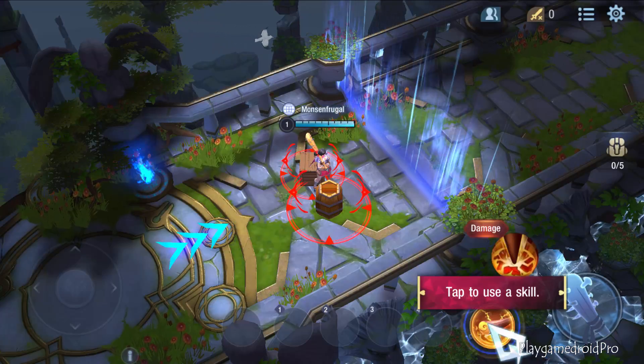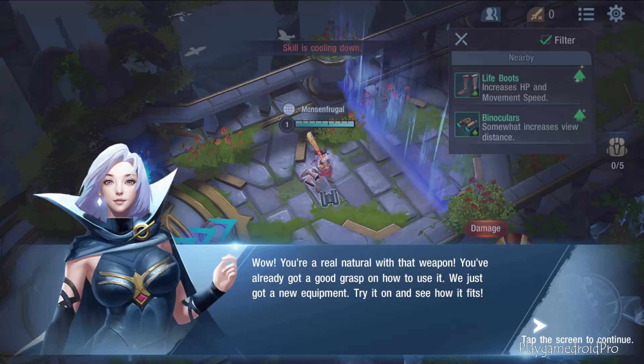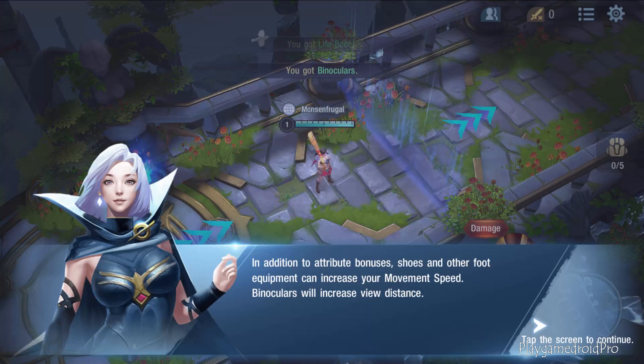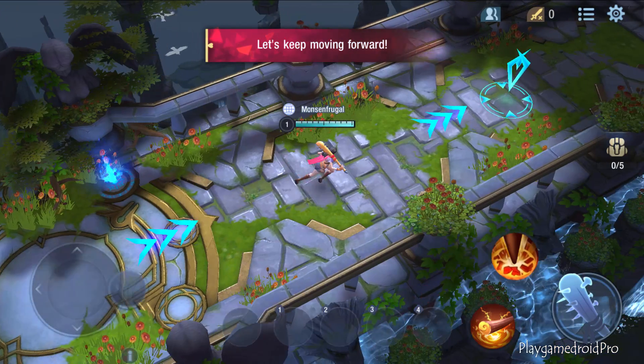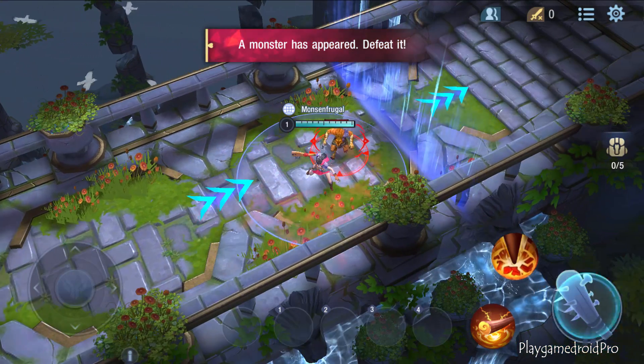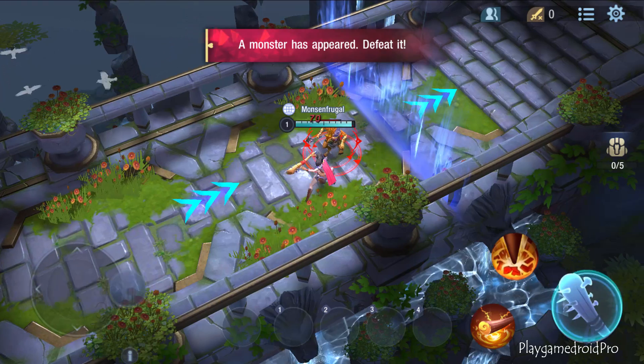There are four main types of equipment in Survival Heroes. In addition to attribute bonuses and other foot equipment, you can increase your movement speed. Binoculars will increase view distance.